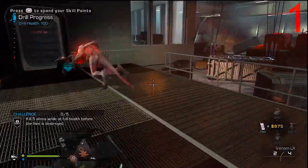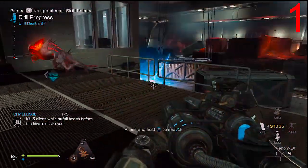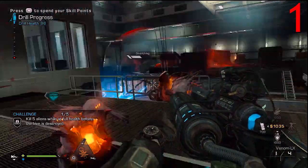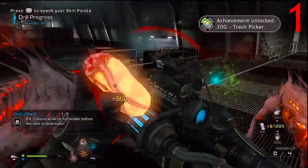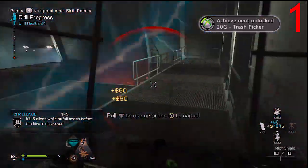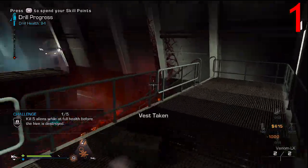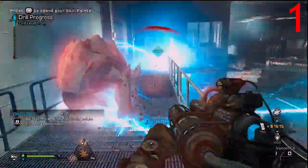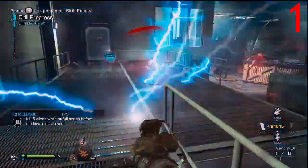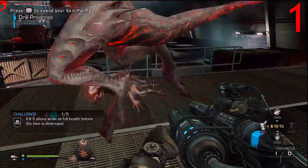The best gun on Mayday is the Venom X — it's pretty obvious. On Mayday there are four versions of the Venom X: there's the regular Venom X that shoots regular green acid, then there's the Venom SX, the Venom LX, and the Venom FX. In this video I'm using the Venom LX, which is the lightning version.